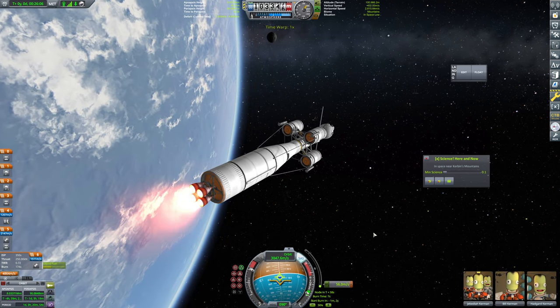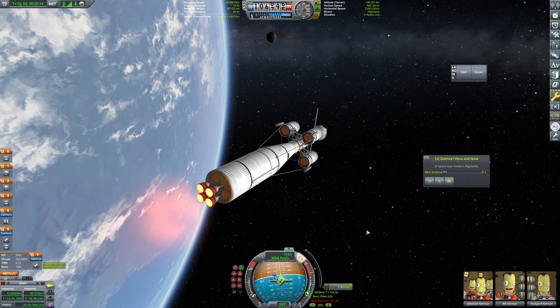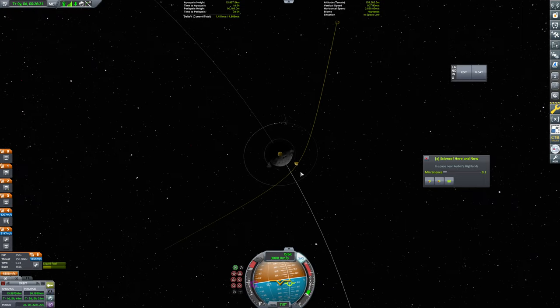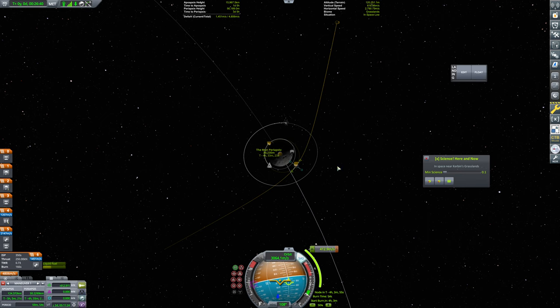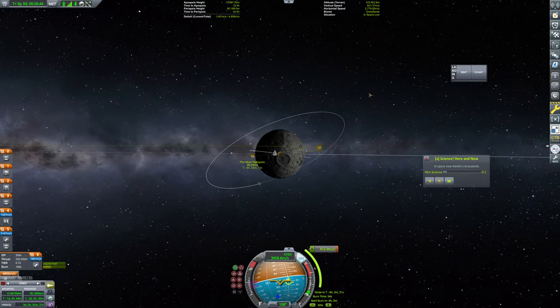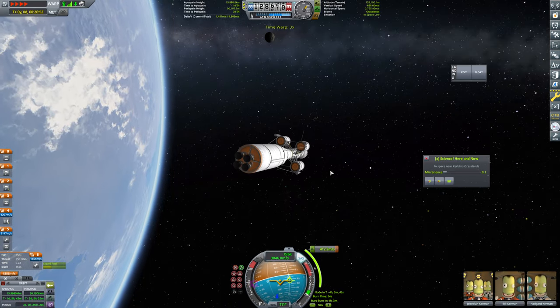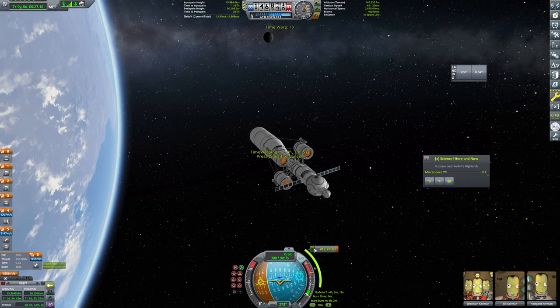We are going Moon first. It might actually be a little bit easier if we were to go Minmus first, but we're doing Moon first. We're going to do a quick circularization burn here, bring this on down. We're going to have to figure out where we want to land this. I do want to have our periapsis quite a bit lower - like 30 kilometers. Then we can lower the apoapsis as needed. Our inclination is wacky and we may want to end up changing that. That's okay, we've got plenty of delta-V.